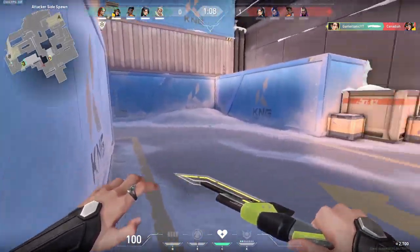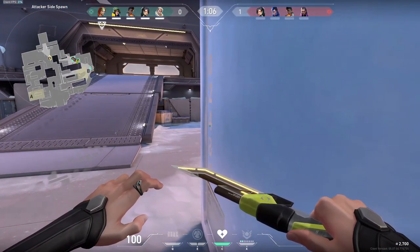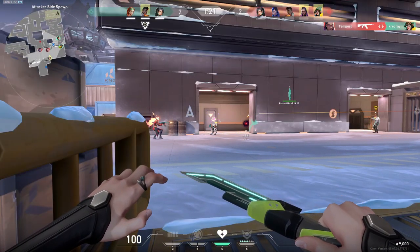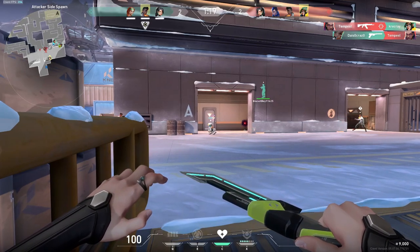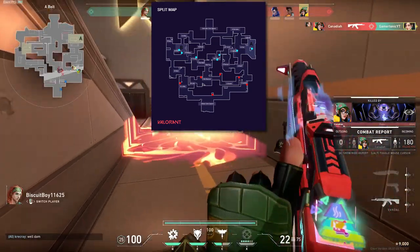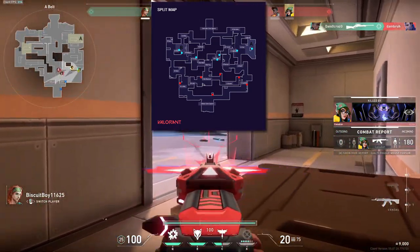These spots are used on all maps. The map Split has been taken off the rotation, but I'm still going to include it if it ever returns. Red means offensive and blue is defensive, and here is a diagram of Split as it may return.